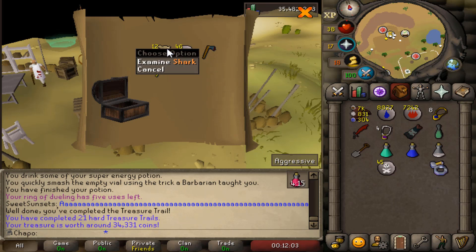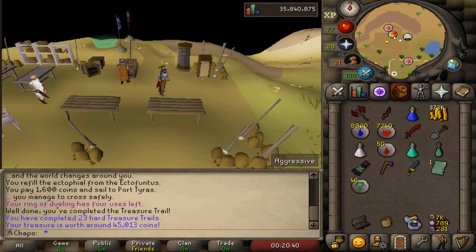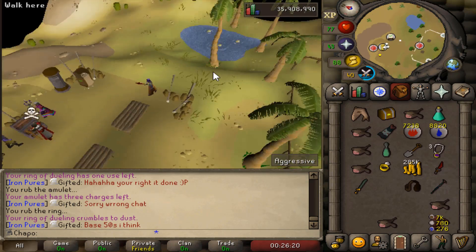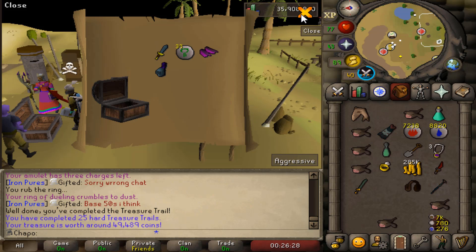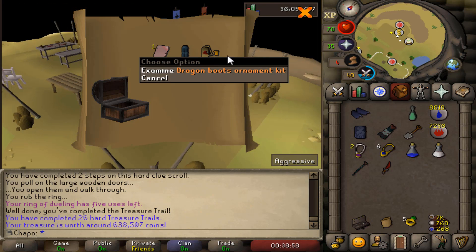As you can probably see in the background we're opening a lot of hard clue scroll caskets. I've been killing Twisted Banshees - my goal was to get 85 combat all through getting Strength XP, because with the Salve amulet you get a lot. I also wanted to bank really high Runecrafting since we can use the ZMI altar and get a ton of points from these. I also wanted to make some money because the cash stack is looking weak. I did around 40 hard clues from maybe 20 hours of these.